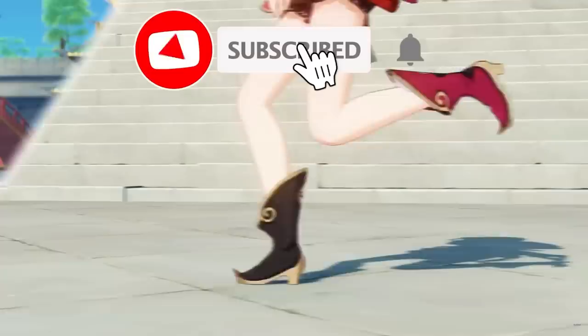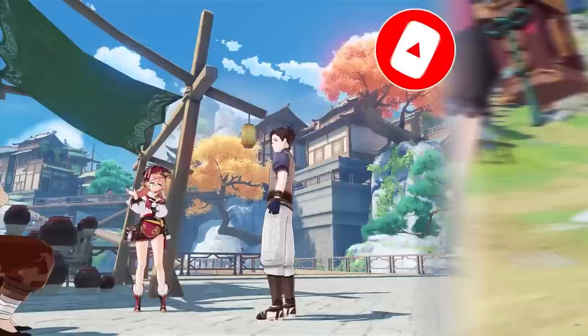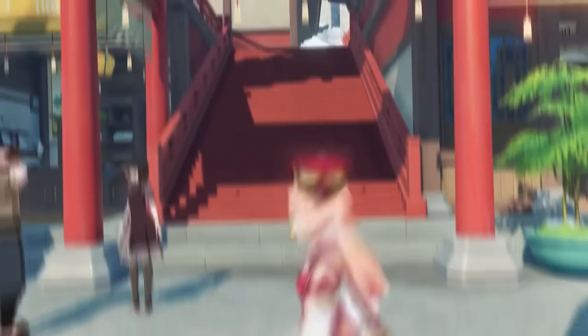This is Yanfei — she is terrifying. Yanfei is a Pyro Catalyst user who's been a staple DPS pick amongst many players since her release way back in 1.5, and naturally, as time has gone on, she's seen lots of new playstyles, team synergies, and builds come into her meta, so I figured I should cover it, because if you're too poor and or unlucky to pull for Hu Tao, Yanfei is the lady for you.